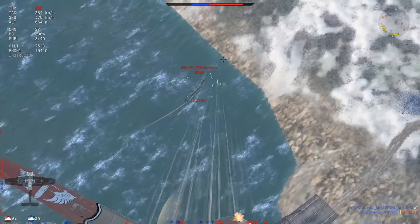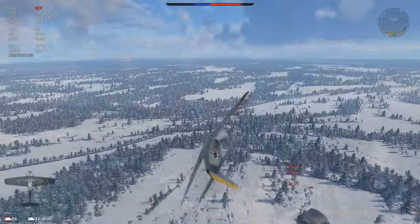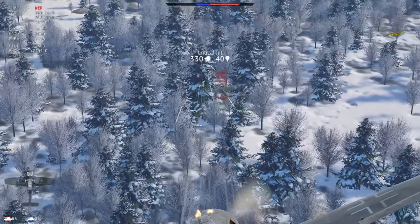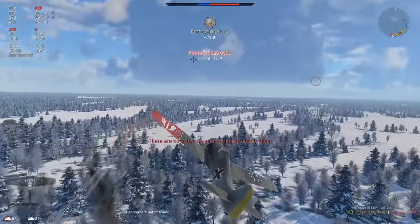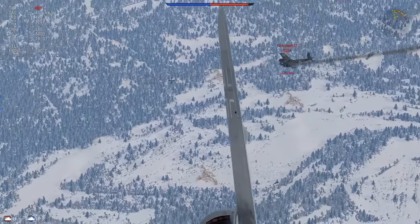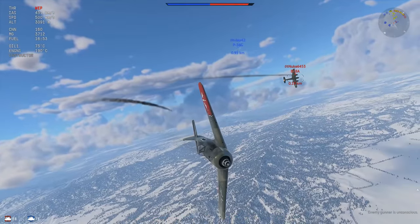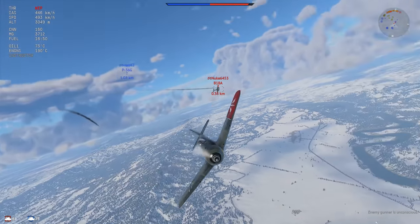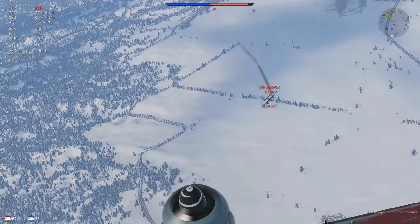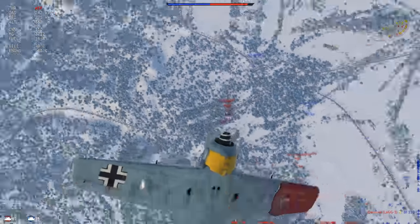So what is the 190A1 like? It's fast, it climbs decently well, and of course it rolls very well. The turn rate isn't amazing, but with the flaps you can get some nice turn rate out of it. Together with the fact that you have quite a bit of power, you can turn-fight a lot of planes at this BR — especially since your entry speed is most of the time a lot higher than your enemies, which means you can turn for a lot longer.